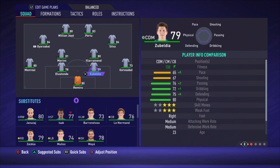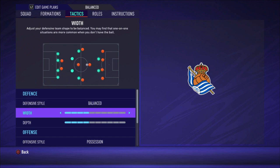Alright, let's get started. The formation is 4-2-2-2. Ramiro is the goalkeeper. Goros Sabel is the right defender. Zubeldia is center back. Elustondo is the other center back. Monreal is on the left. Illarramendi and Merino are the central midfielders — Illarramendi being the most defensive one and Merino the most attacking. David Silva is central attacking midfielder on the right, Oyarzabal on the left, with two strikers: William José and Portu.